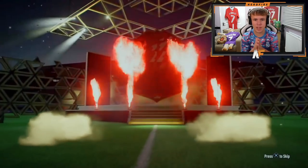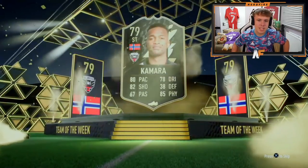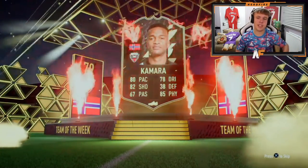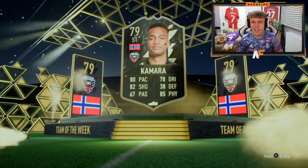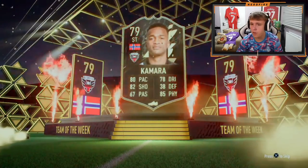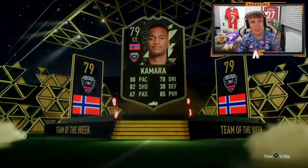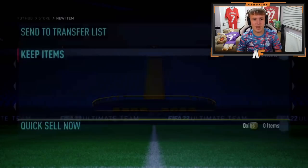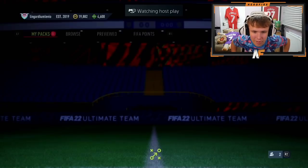Come on EA Sports, be kind and give them a banger - give them Vinicius Jr or something like that. I don't know if you can tell if it's a walkout. Imagine if Haaland was in right now - it's not obviously Haaland though, it's Kamara. Sadly, if that was Haaland that would have been ridiculous. But he gets Kamara - that is the first Team of the Week pack we've opened. Not the greatest, I can't lie. At least you get a loan Mbappe though.